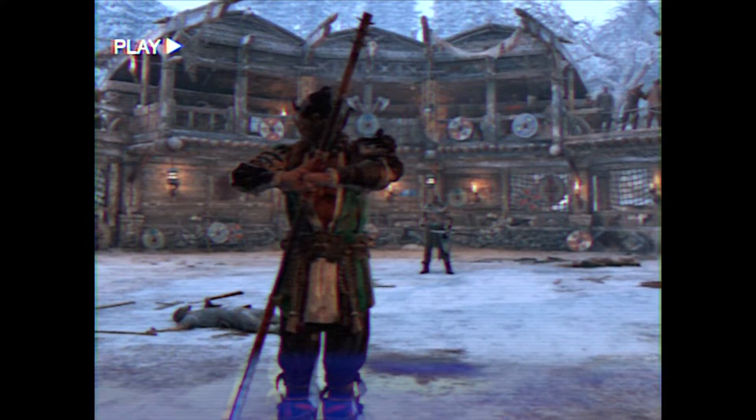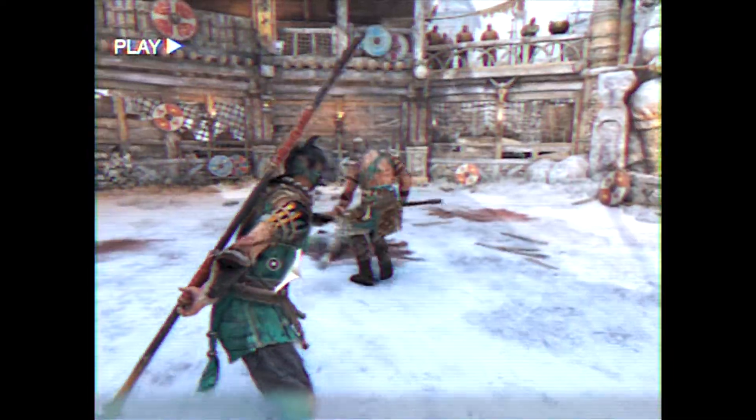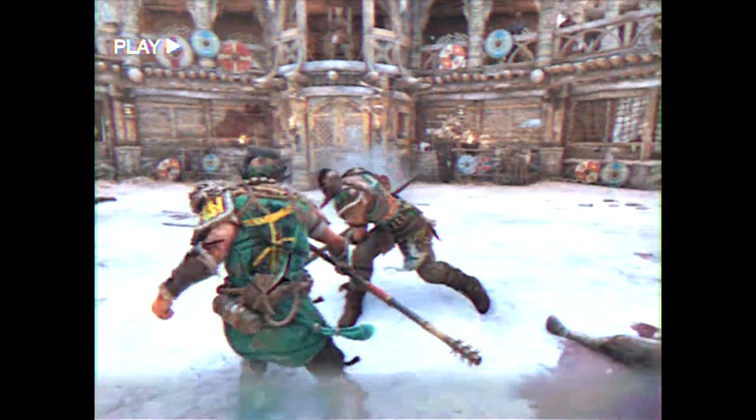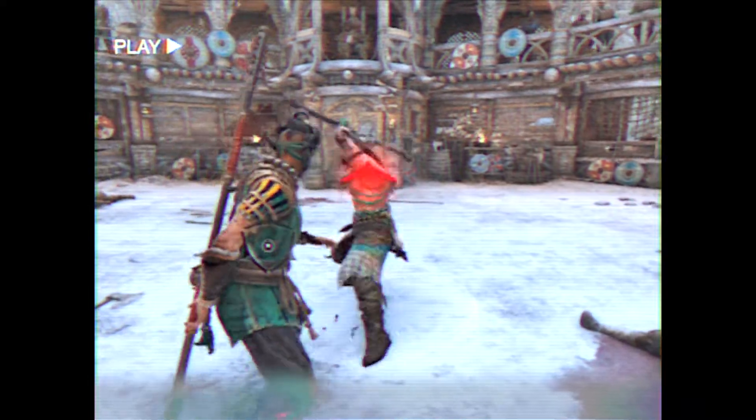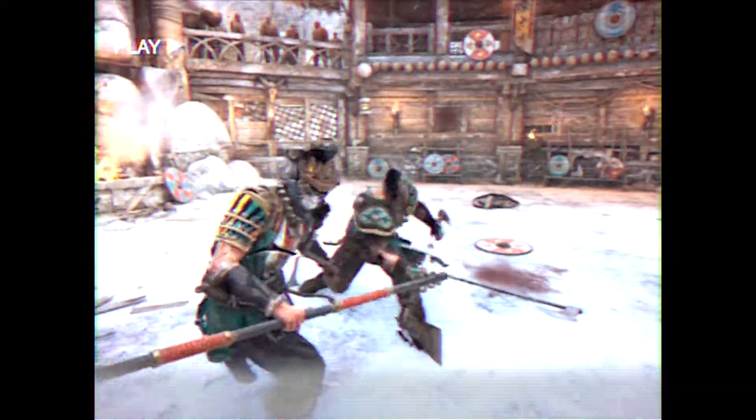Great! You're now ready for the ultimate challenge. Combine what you know: eat a Light Attack, dodge the second, and try to block or parry the final Light. If you don't parry that Finisher Light, make sure you throw your Frame Advantage Light immediately after. Five times in a row, and you are ready for the next skill challenge.